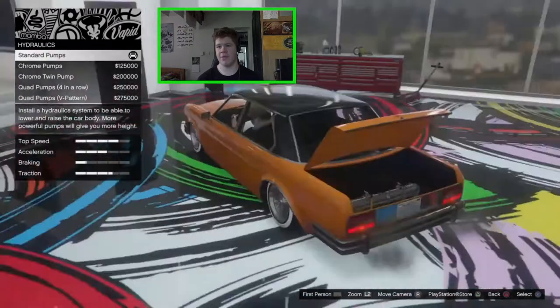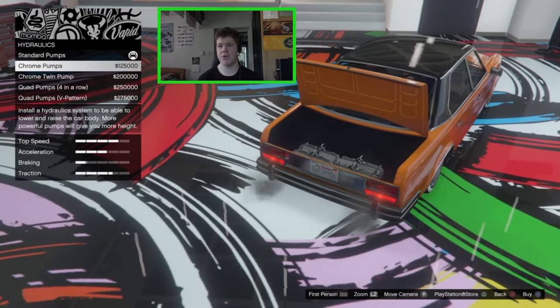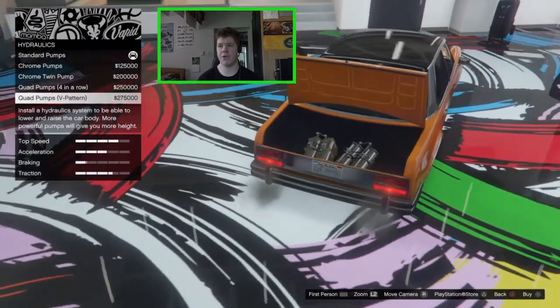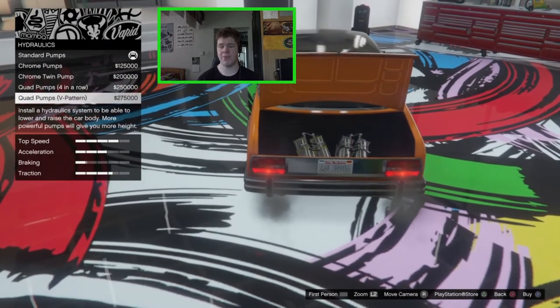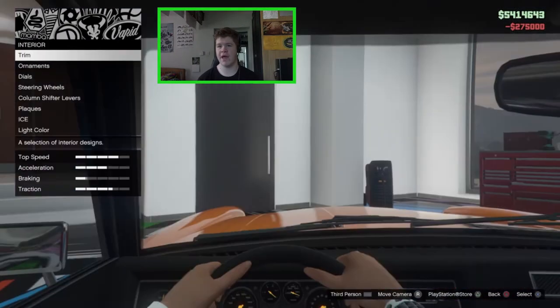We can do the horn but I'm not going to bother with that. For hydraulics we've got all the usual options: chrome pumps, twin pumps, quad pumps four in a row, or the quad pump V-pattern. The quad pump V-pattern is obviously the best one as it's going to give you the most bounce, so we'll go for that.